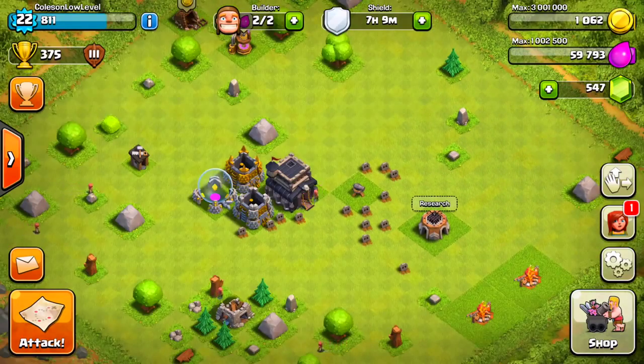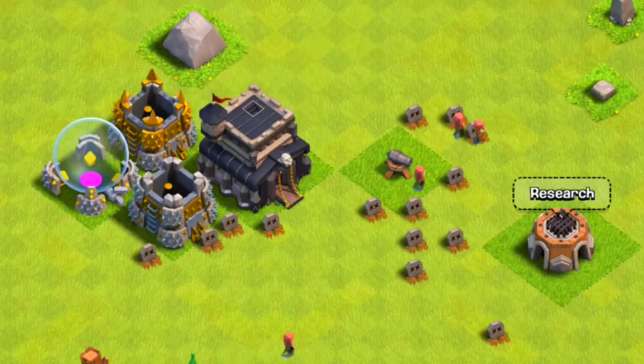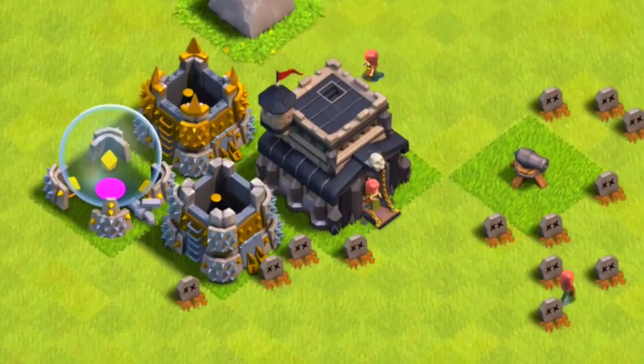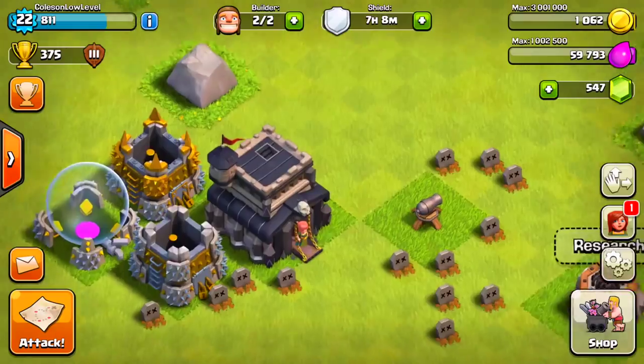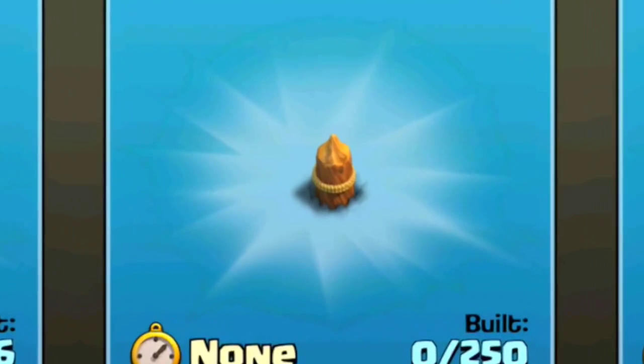But yeah, last time we left off we made it all the way up to Bronze 3 League right here, and we're going to try and climb higher in the ranks today. But also, we unlocked a new item in the village — you guys voted in the last video, and the popular vote was — drumroll please — Walls!